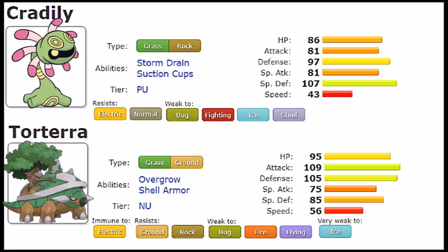Now, enter Torterra. The Grass/Ground combination is one of the strongest offensively in the game, but not defensively — not defensively at all. Immunities are Electric, Ground, and Rock, and while the Grass typing combined with Ground does resolve Water issues, that's pretty much it. Weaknesses here are Bug, Fire, Flying, and a very strong weakness to Ice — all common traits of the Grass type — making Torterra a very hard defensive Pokémon to use.